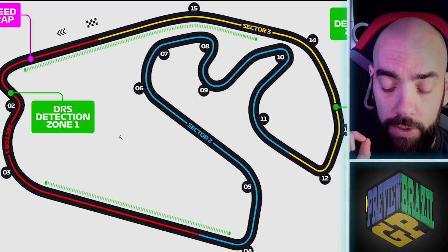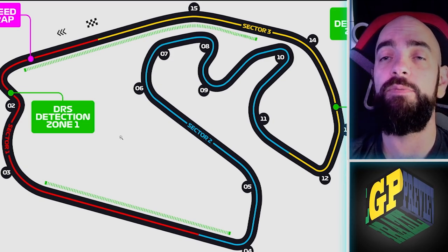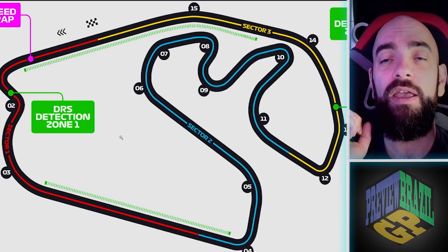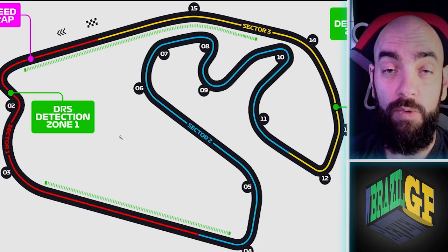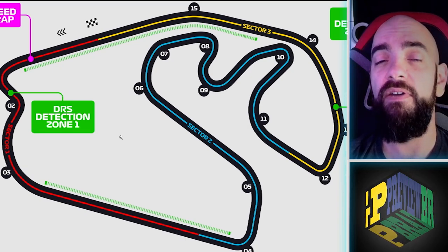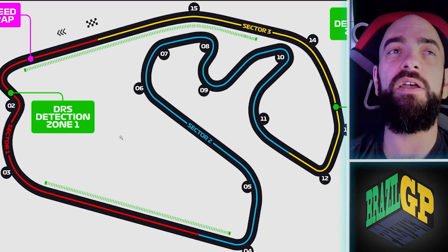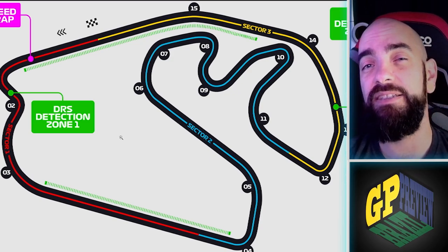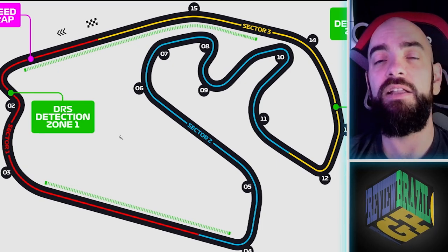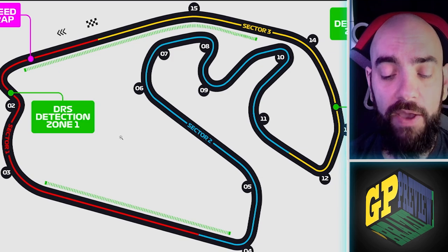There's a lot going on: one-step softer tires, sprint complications, grip levels somewhat similar but only due to heat. Also, we don't have F2 and F3 support races. Those series really rubber up the track well — they practice, qualify, sprint, and race, putting a lot of rubber down. All we have here is the Porsche Cup and F4 Brazil. F4 will rubber up the track a bit; the Porsches not so much, and they're conventional combustion engines that tend to leak a little.